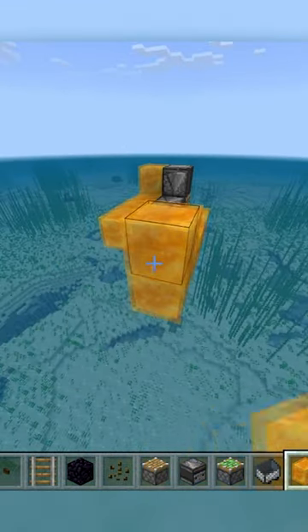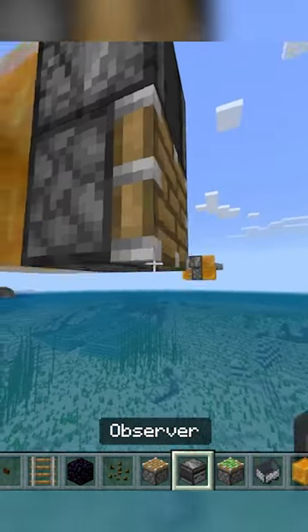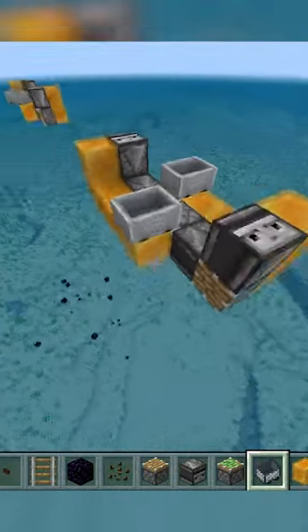Use the same L-shape of honey blocks from the first piston — out four and up one. Place a downward observer and regular piston at the end, then connect it with another inward observer next to that. Load mine carts on top of the piston honey blocks.